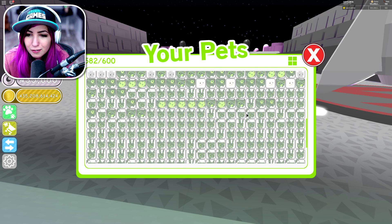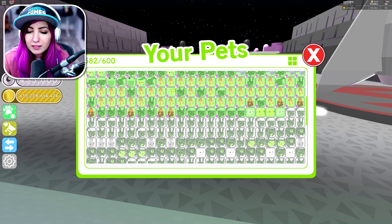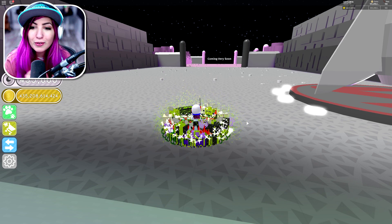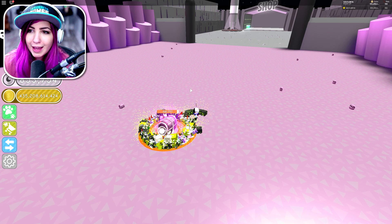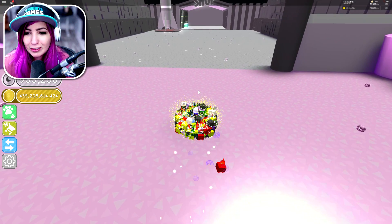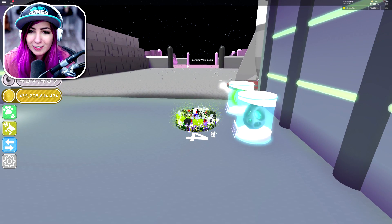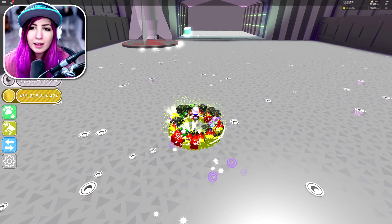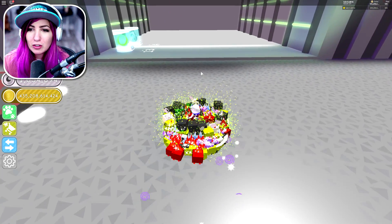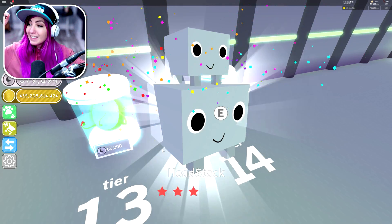We have six Head Stacks and six Saturns, which means we need to open one of those two more times to get a gold. After this chest I should have enough to open two more. We have a million, so we can open two more — every million I can open two, basically. Hopefully we get lucky and get the two that we need. Yes! So how many do we have? Do we have nine now? Come on, give me another Head Stack.